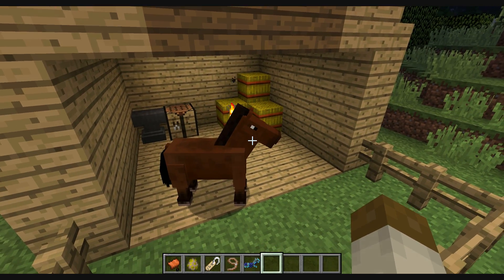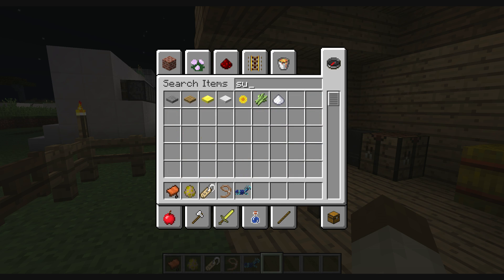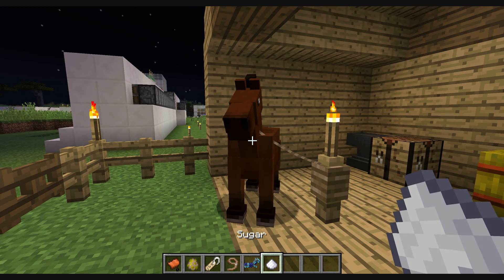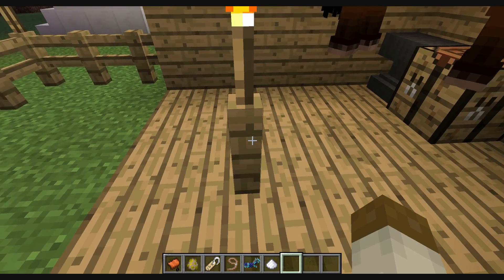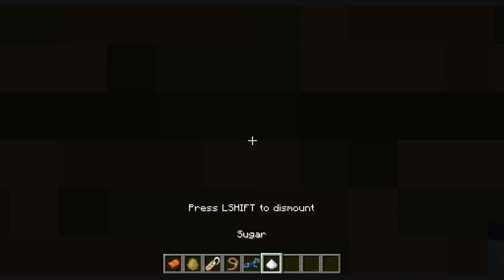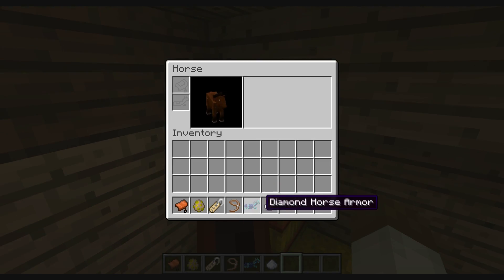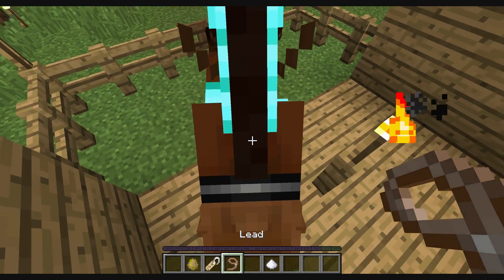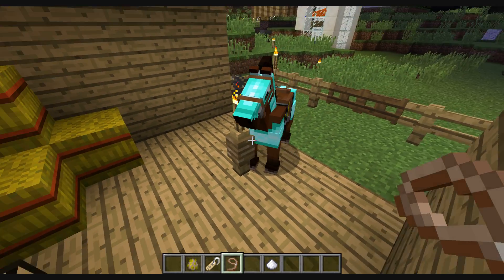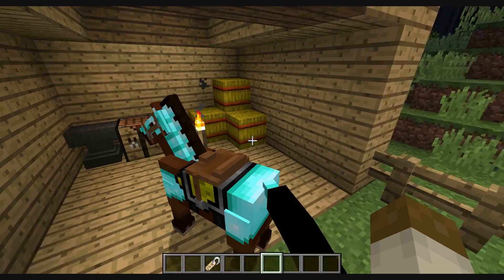So today I'm going to make this horse go upside down. First you're going to need to get some sugar and try to tame this horse. I honestly don't think this horse likes me — give it some sugar. All right, he likes me now. Put the lead on and the saddle, place it right here, jump out and hook him to a lead. You can use a horse spawner or just find a horse.